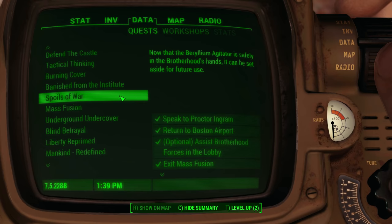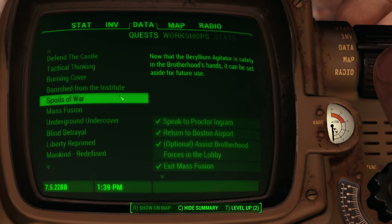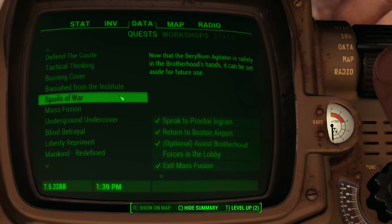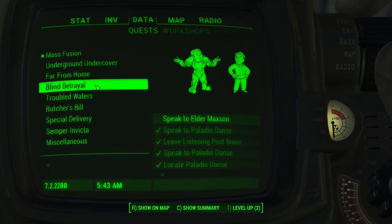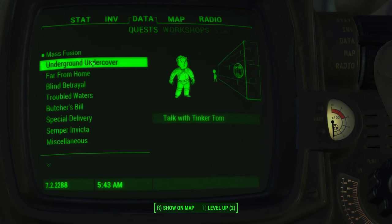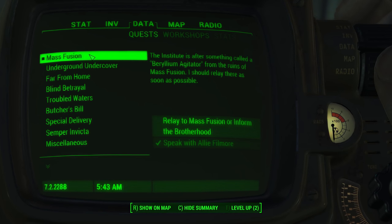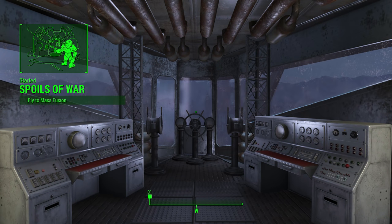Now I will show you my recommended method of getting banished from the Institute through a mission called Spoils of War. Alternatively, a simple method to get banished would be to simply kill a uniquely named scientist. However, I do suggest using the Spoils of War method. It is imperative that you haven't yet completed Blind Betrayal, or you may be unable to speak with Ingram to inform the Brotherhood during Mass Fusion. As soon as we speak with Ingram, we will begin Spoils of War.